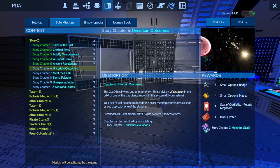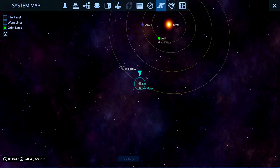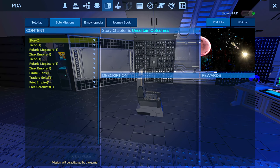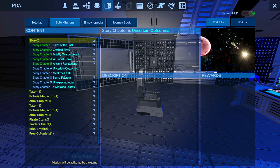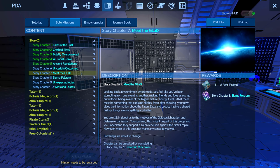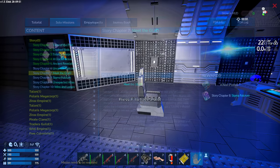Gas giant moon — so there's only one gas giant here and that's Kai, and there's only one moon around it, so that pretty much limits our choices of where we gotta go. After that, the mission is Uncertain Outcomes which is the planetary remnant. That's interesting. And then Meet GLAD is Sigma Fulcrum — I don't know what that is. Never done that one before so that'll be interesting.